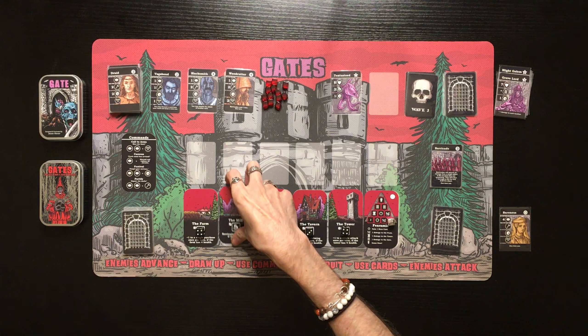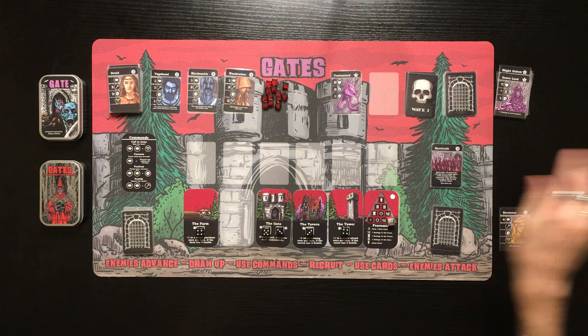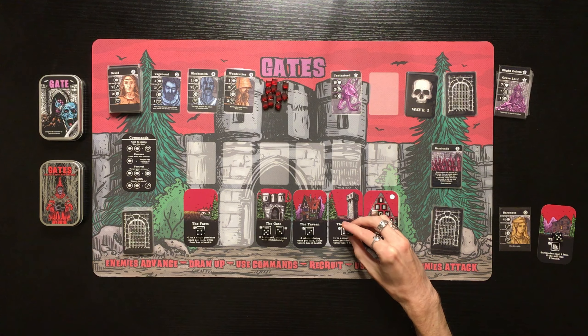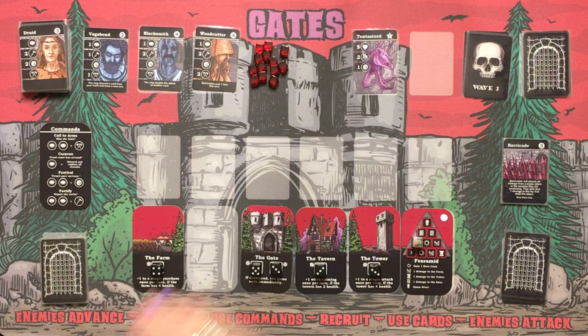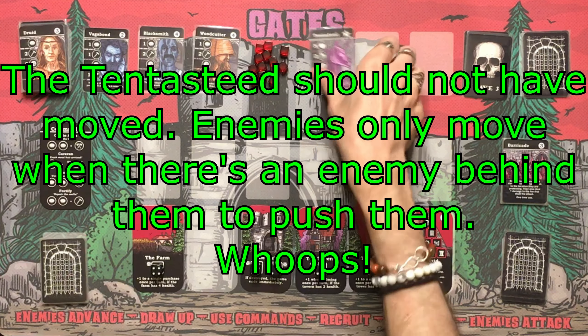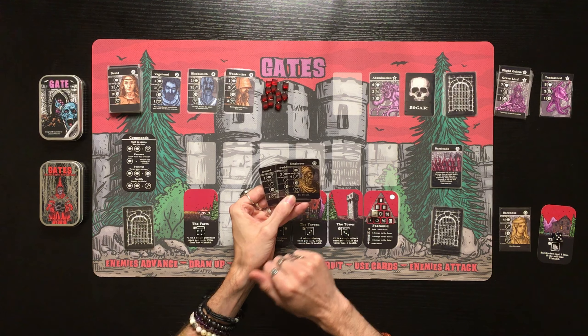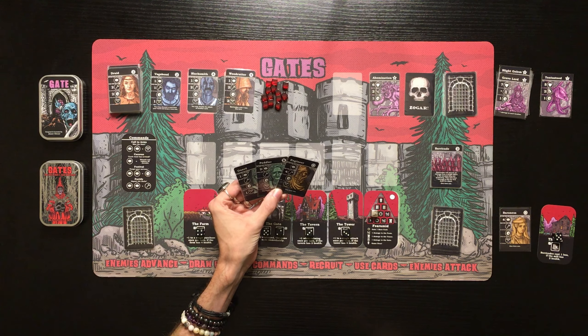Enemies attack — we take two damage to the Mill, which is destroyed. One of our structures is gone. Then one fear hits the Tower symbol, knocking it to three, so we're no longer getting the Tower bonus. The Tent-to-Seed moves through and deals one damage to the gate. The last wave three enemy, the Abomination, appears with six health, two damage to the Farm, and one fear. We draw Guard, Engineer, and Peddler. The Engineer is a one-time use that repairs for four.